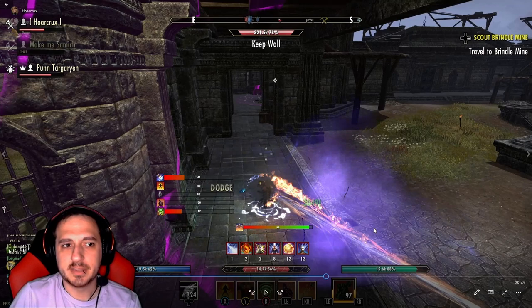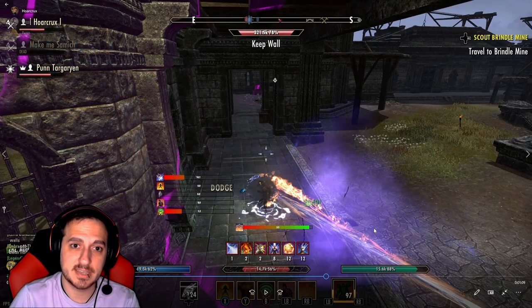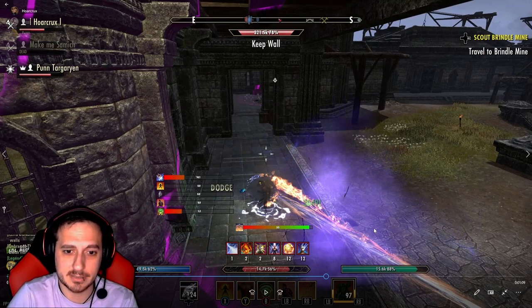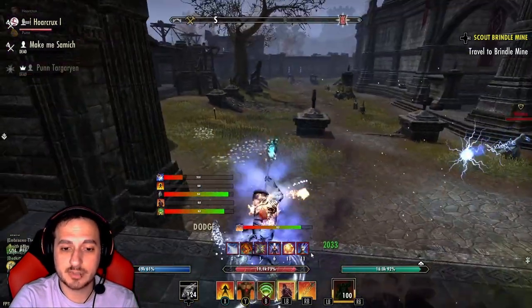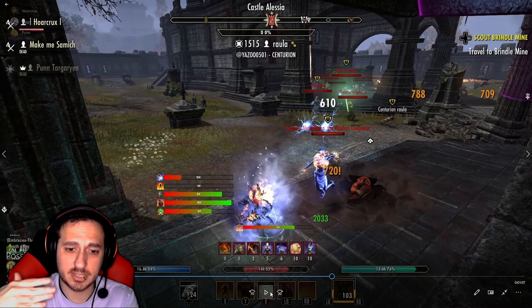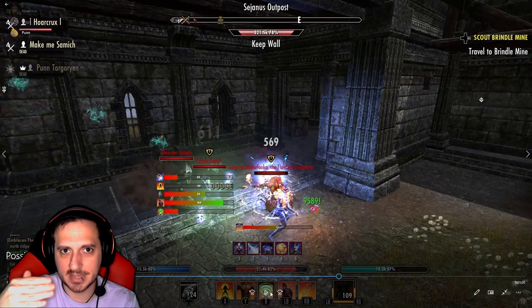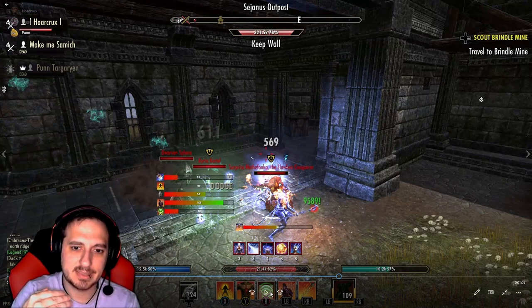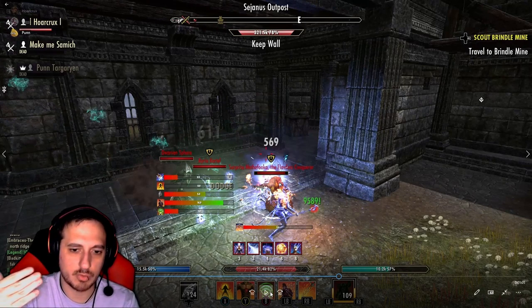The beauty of running Iron Blood is that when it procs you can go super offensive — you can risk it for the biscuits. That's why I'm always praising this set, even for newer players. It's probably my favorite set in the entire game — the turnaround potential you can get from it is phenomenal. Right now I'm just trying to kite. We eat an incap but our dodge roll carried over — we dodge the incap, thank god, because look behind us, we're about to get zerged down quite a bit.